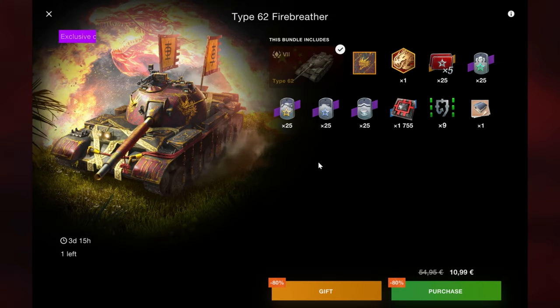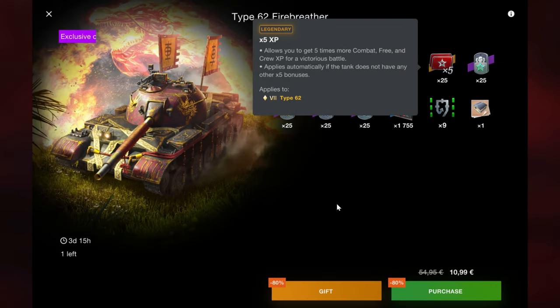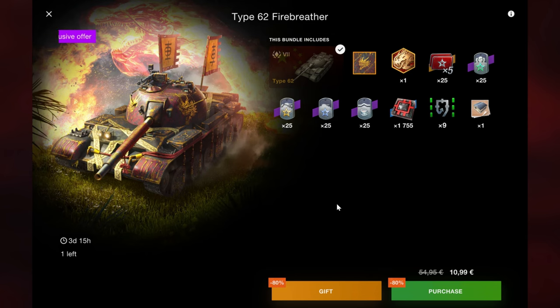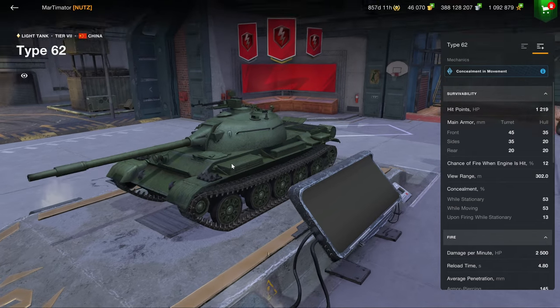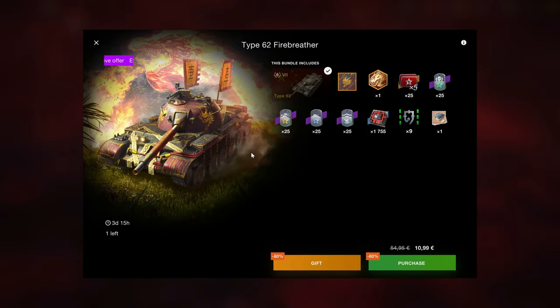The Type 62 is a great fun tier 7, but first of all it's a tier 7, and second of all this is 11 euros for a tier 7 — which as always gets you less damage and fewer credits than a tier 8, making it kind of pointless. Vehicles like the M41D and this tank have also been given away free in the past, making it even less worthwhile to purchase. I don't recommend it unless you really just don't know what to do with your money.